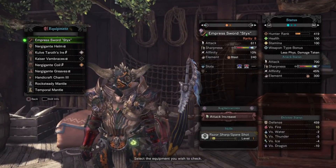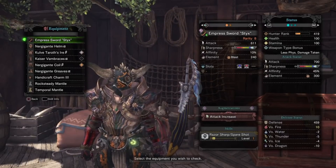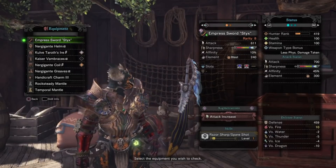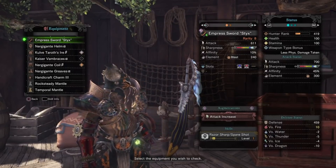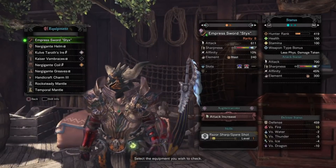Now, for the mantles, I chose the Rocksteady and Temporal Mantle. The Temporal Mantle is insane. Coupled with Foresight Slash, you're practically invincible while you build up your gauge. Once full, you can throw on a Rocksteady Mantle and just start hammering away with your Spirit Helm Breaker. Again, these are playstyle preferences, and you should take whichever mantles suit you best.